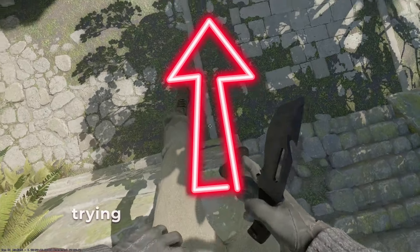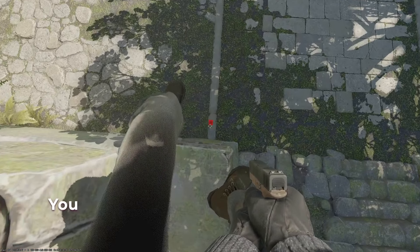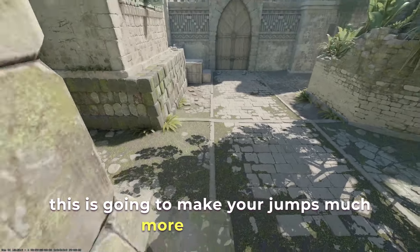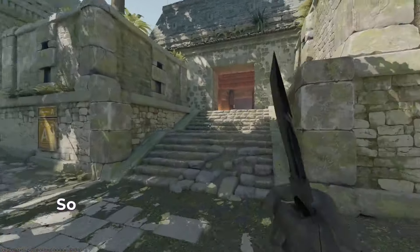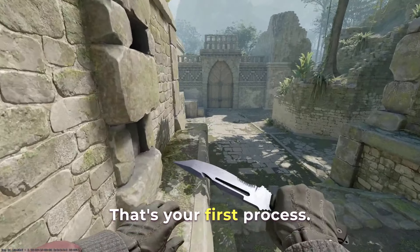Make sure you're trying to jump as late as possible. You can make the jump even earlier, but jumping later makes your jumps much more consistent. The first step is just running and jumping — you press your W key and jump at the end. That's your first process.